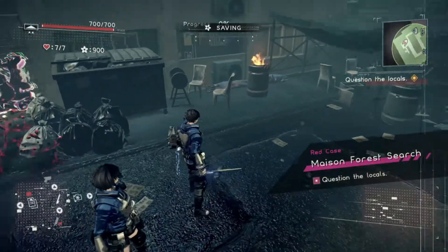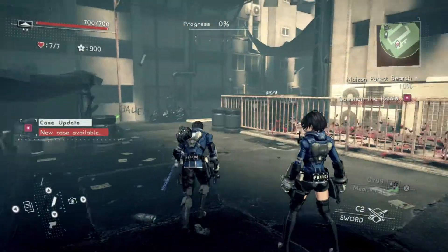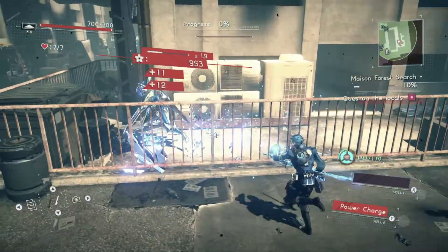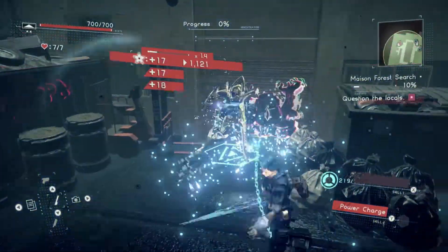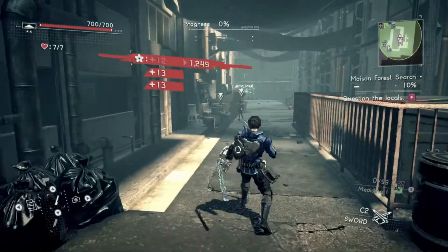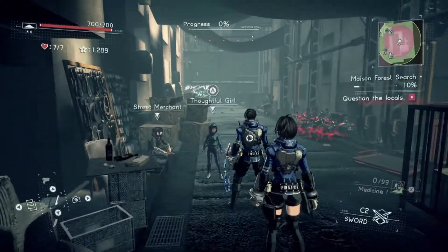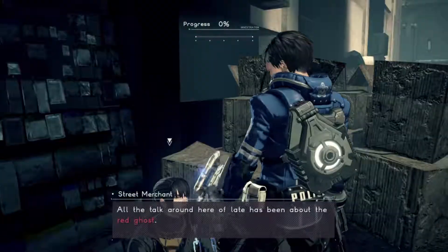Alright, so as you can see, this is the Gladius — it might look familiar. I'm going to try to clean up this redshift as much as I can. You basically just want to talk to people, and there are red cases you should probably do.